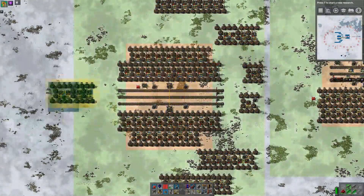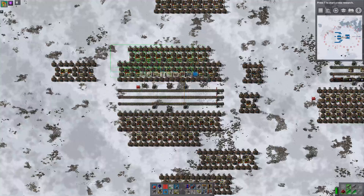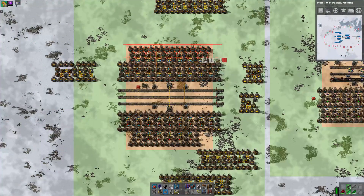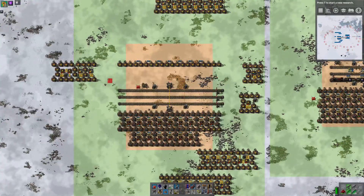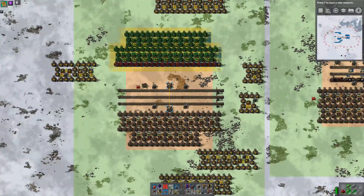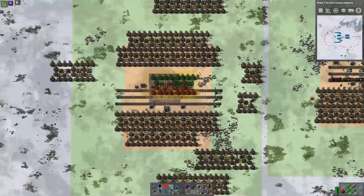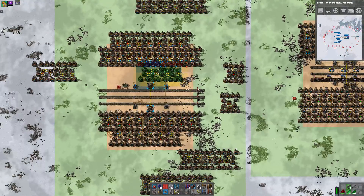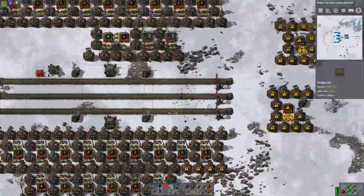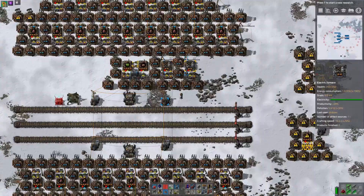Let's take a blueprint of these green circuits and put it down there for safekeeping, then move it out of the way. Then I want to take a blueprint of our build so far, then delete most of it. I want to leave in those beacons as a ladder, so that when we put it back down — there we are, that's still placed where it was. Then the green circuit build can be placed in to the center. Let's have a look at the beacon coverage.